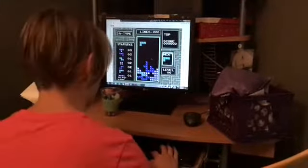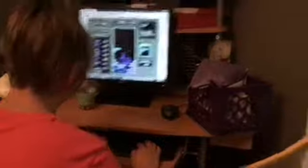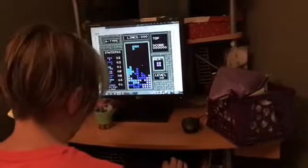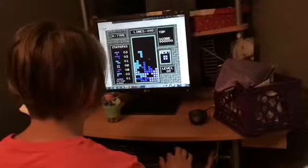I didn't see where I was going. You can hear it. Basically you use arrow keys — left and right to move it around, obviously. Down to make it go faster if you're impatient. And then A and S to switch the shape, the side on which it's on.